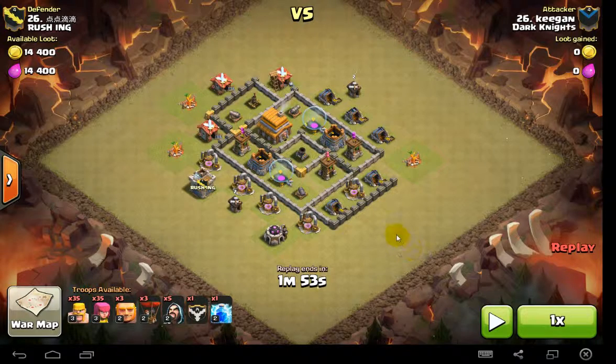We just got destroyed in this war, and one of the reasons is they put in all their clan castle troops — someone donated high level Valkyries — and I think that put a lot of our guys in surprise. They didn't know how to deal with that, and they just got destroyed, and you'll see how he does too.